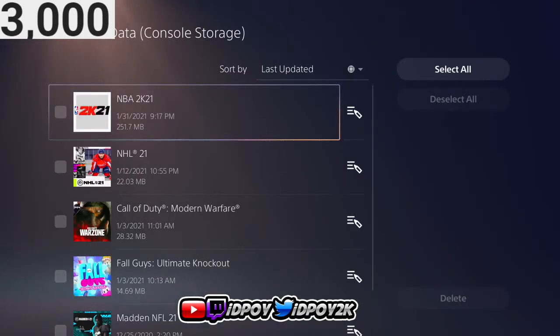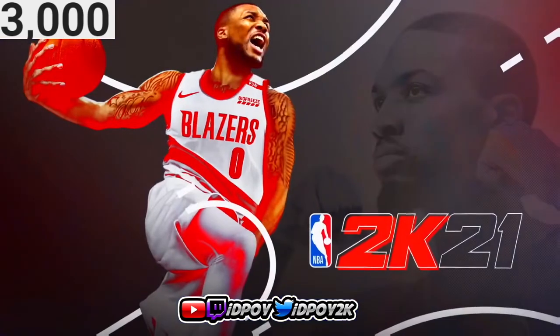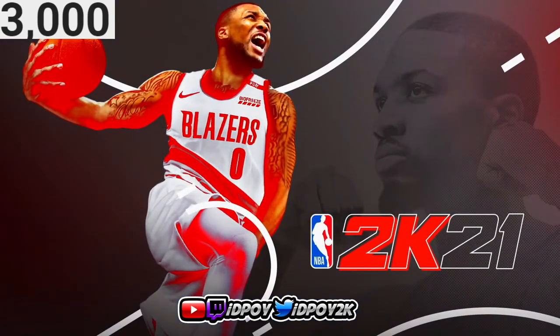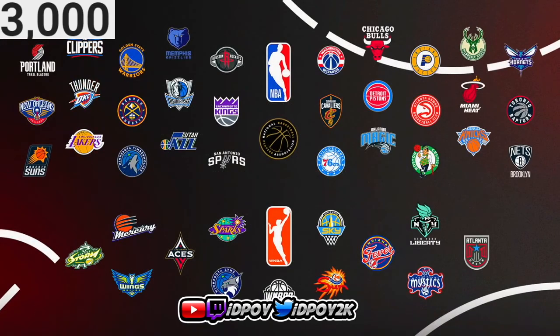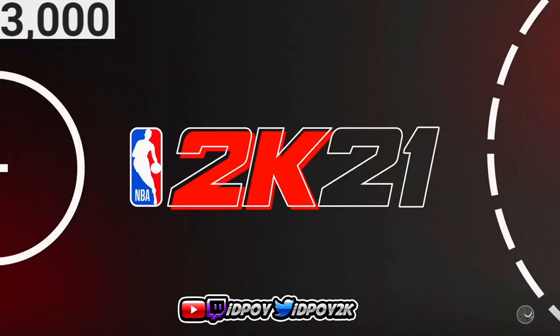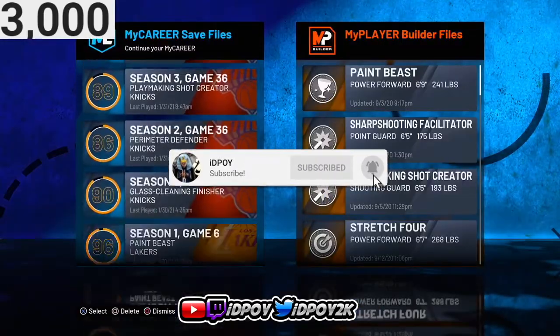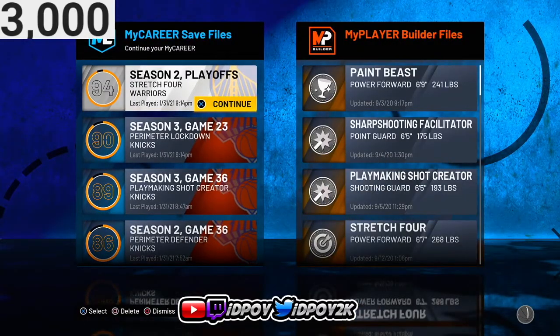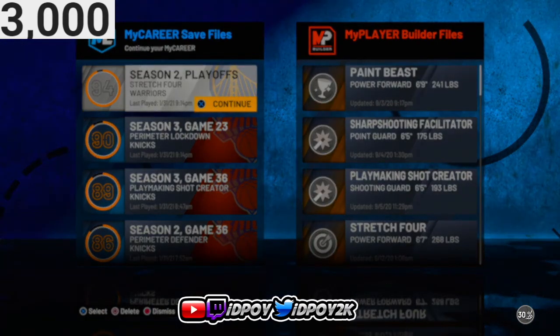After it finishes deleting, go ahead and back out. Now load up NBA 2K21 again. After you deleted the user data, that's all you have to do. Once you load it up it's going to be the normal thing — all your players are going to still be there, everything is still going to be there. The user data is basically just the settings and stuff. As you can see, all my players are still here.